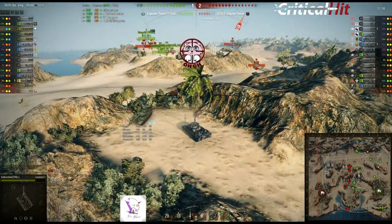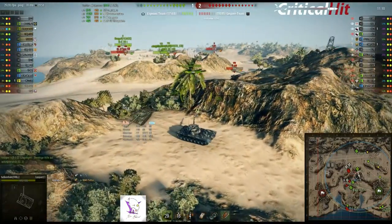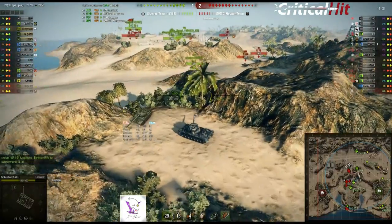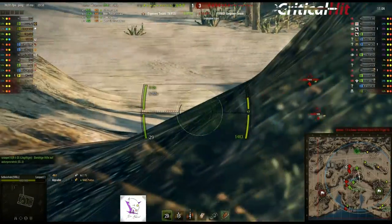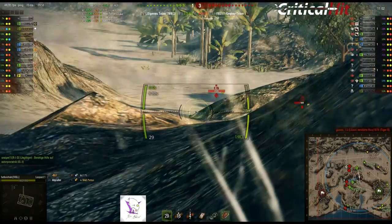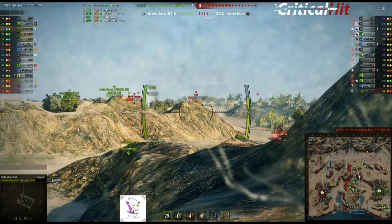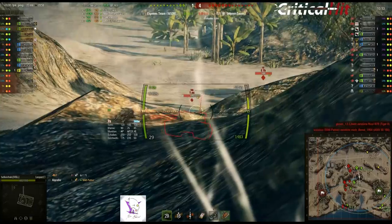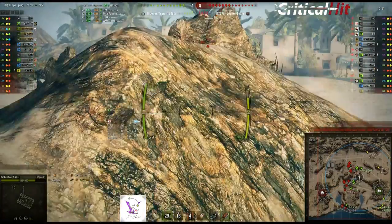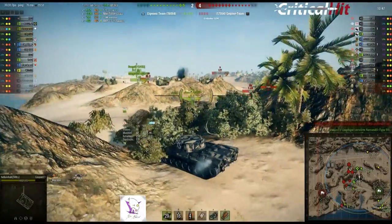Die E-75 hat 13,6 Sekunden Nachladezeit. Ich hatte letztes Mal irgendwas mit 16,3, da ich den Zehnlader drin hatte. Hier oben sieht das auch nicht sonderlich gut aus. Jetzt hat es den Tiger 2 da oben zerlegt. Das heißt, wir sind hier oben noch so vier Panzer. Die Gegenseite ist mit der ganzen Übermacht beschäftigt, es steht 1 zu 4. Das ist alles nicht so vorteilhaft.